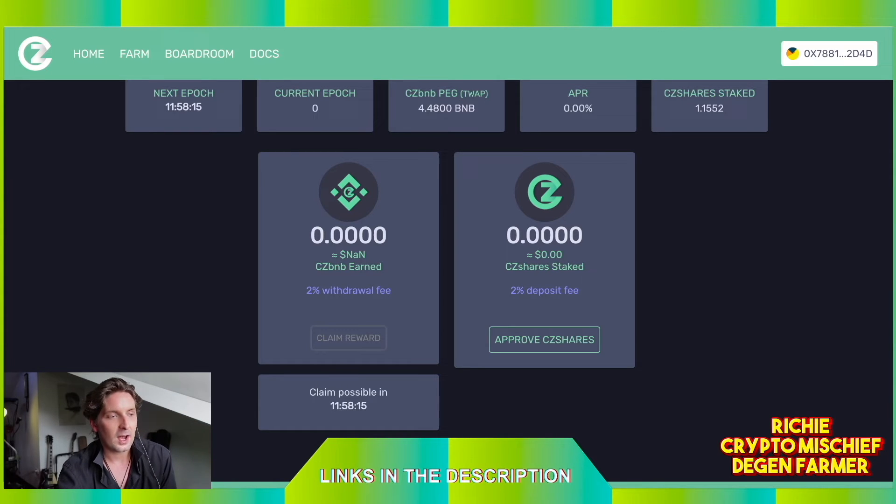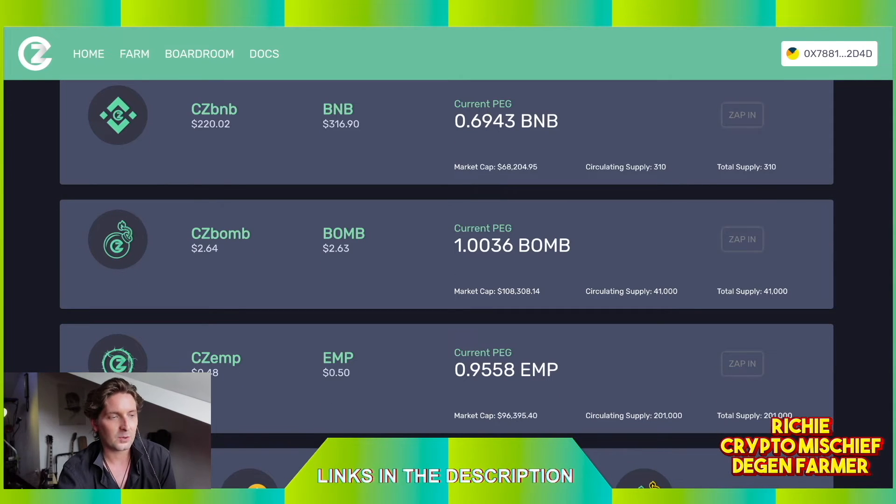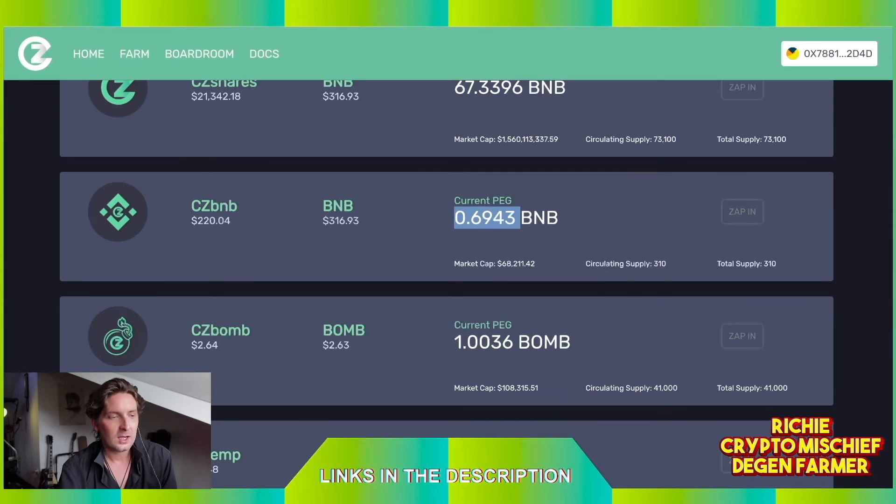When these tokens are under peg, there is a tax on selling them — about 15%. Half goes to the treasury to help mint more tokens and pay stakers in the boardroom. The other half is burned forever, out of existence. When we burn tokens, it generally helps push the token back up above peg. The peg is 1.001, so CZ BOM is currently above peg, while CZ BNB and CZ EMP are below peg — well below peg in one case.